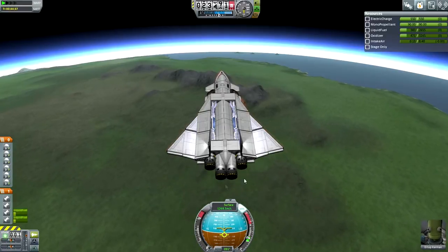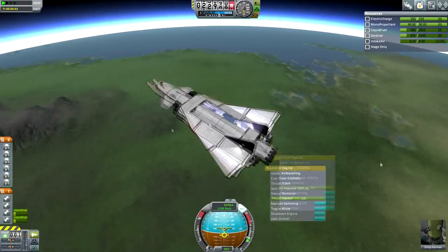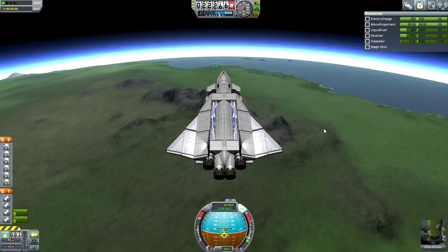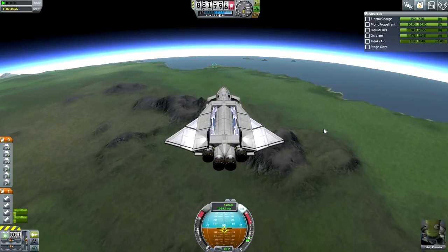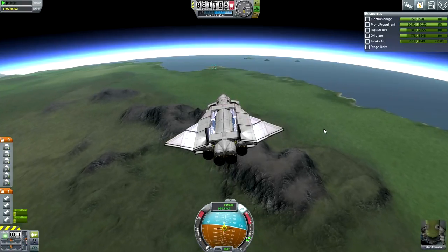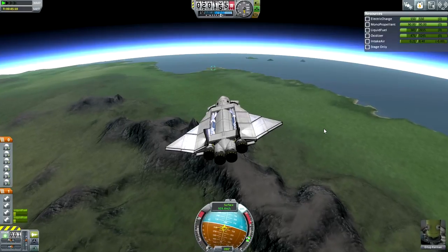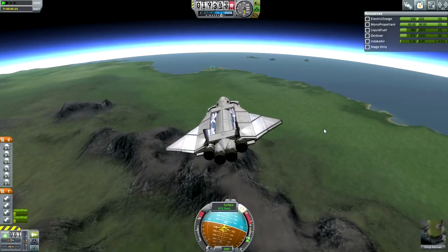Going to switch modes on these engines now. Oh, that's what I forgot - I didn't even close the intakes. I have that action group set to one, but I didn't actually do that. They've been open the whole time. I think we can angle down, actually. Doesn't seem to be forcing us to, but we could do with some descent. Air brakes would be nice, actually. We're going a little bit fast.